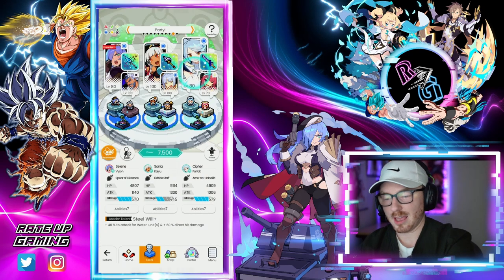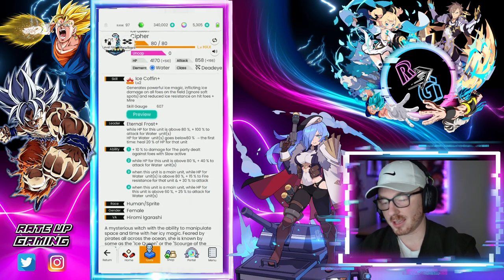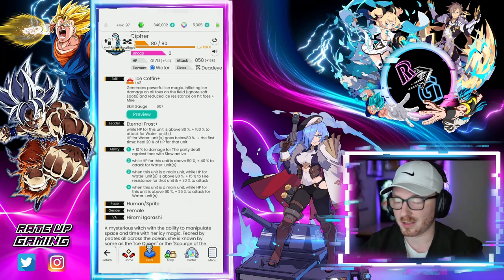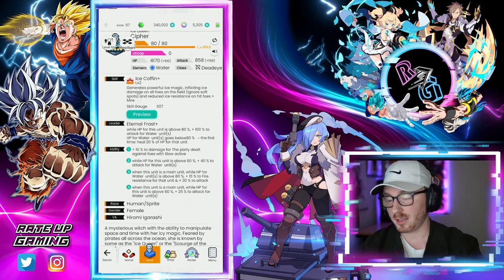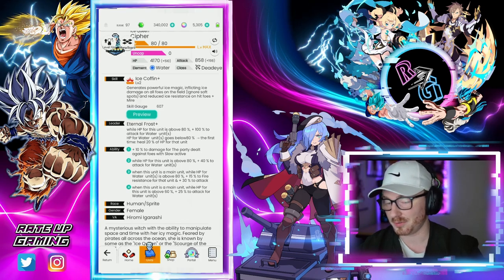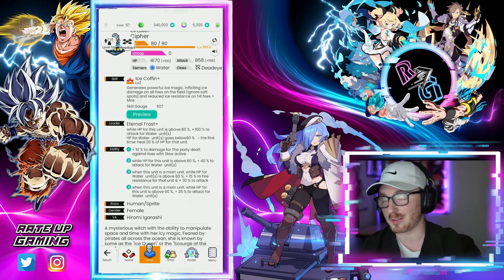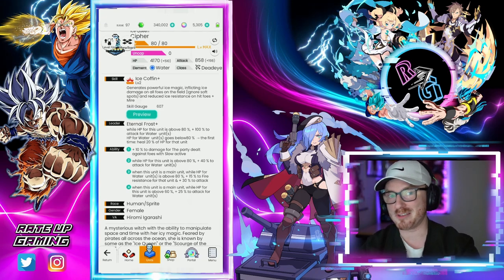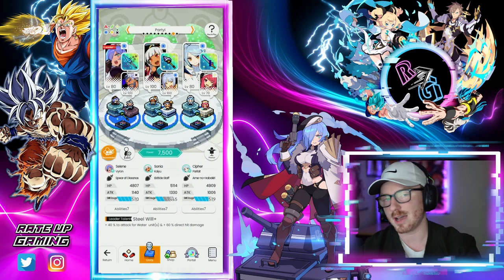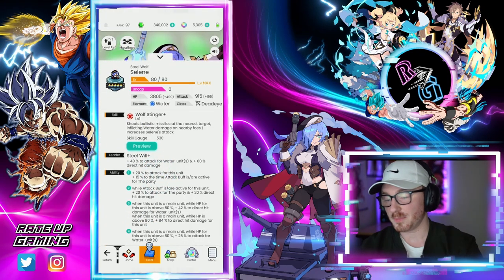If we back up and look at Cypher's abilities, her second ability is: while HP for this unit is above 80, plus 40 attack for water units. Her third ability in the main slot is: while this unit is the main unit and HP for water units is above 80, plus 15 to fire resistance for that unit and plus 30 to attack. So there's a theme — this above-80 HP thing that Parfait is complementing with direct hit damage.